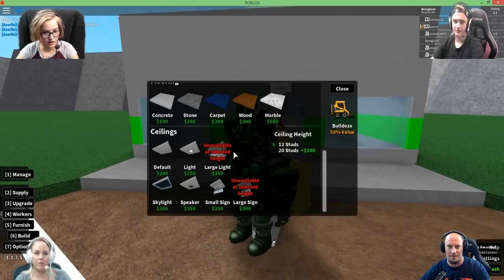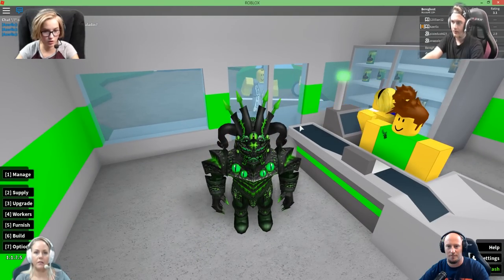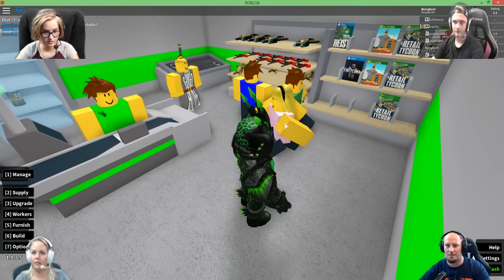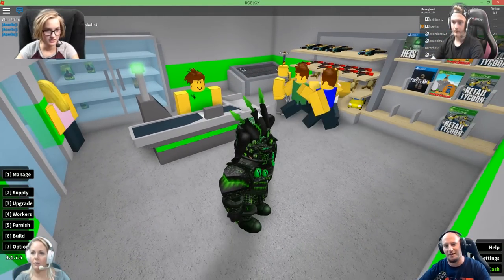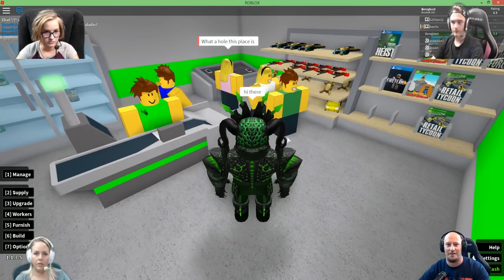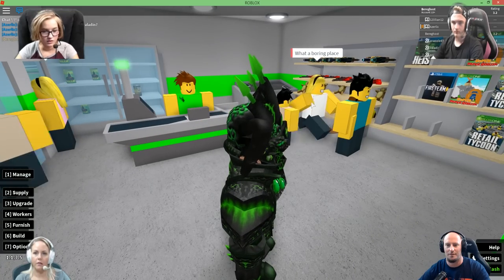Why did you save up all your money to upgrade your stupid sign? Because it attracts more customers. My store rating was at 3 stars, and now it just dropped to a 1. Now it's back up at a 2, and now it's climbing back up — I'm at 3 stars. I'm at 2.9. And it just dropped. Why is it changing? How much money do I have? I have $700. I'll order some more soda and candy. I have so many customers in here.